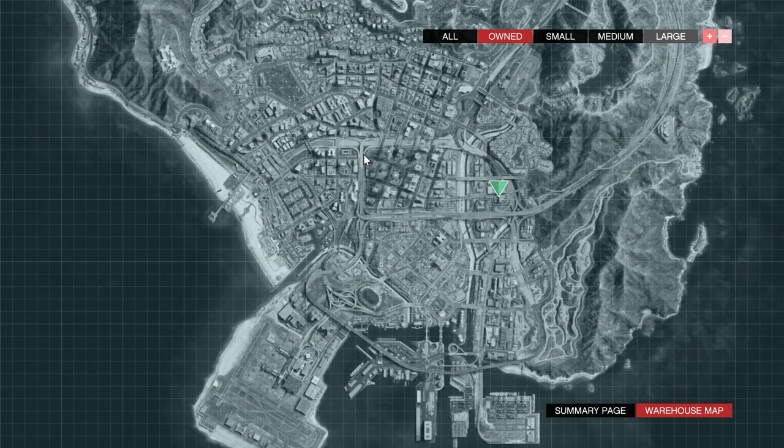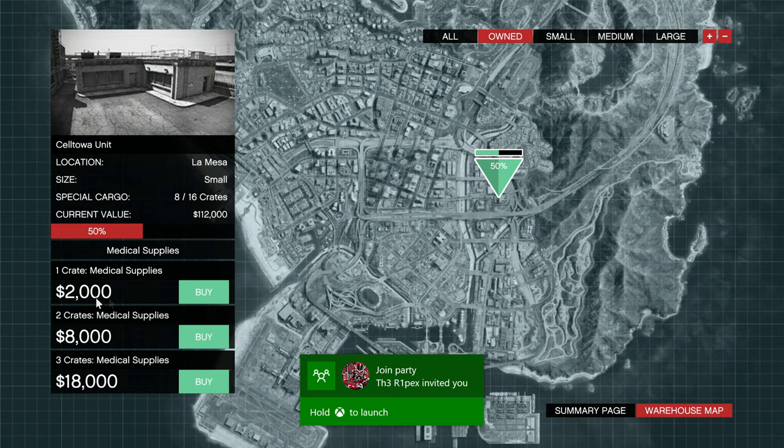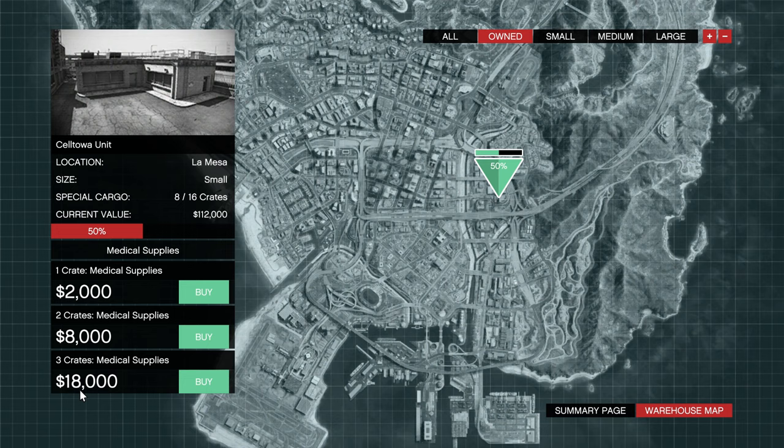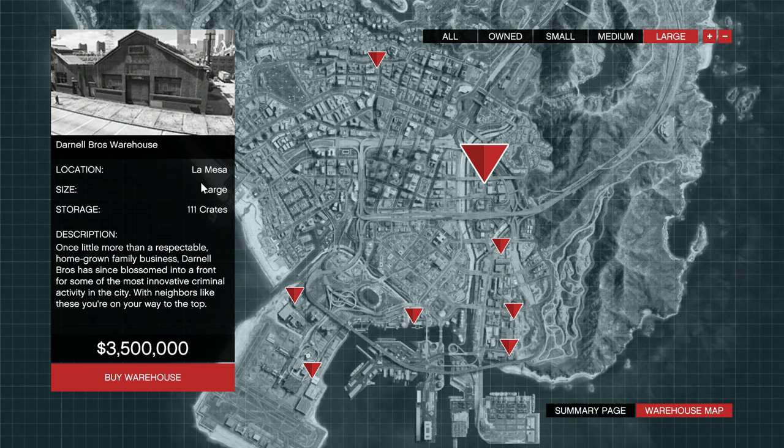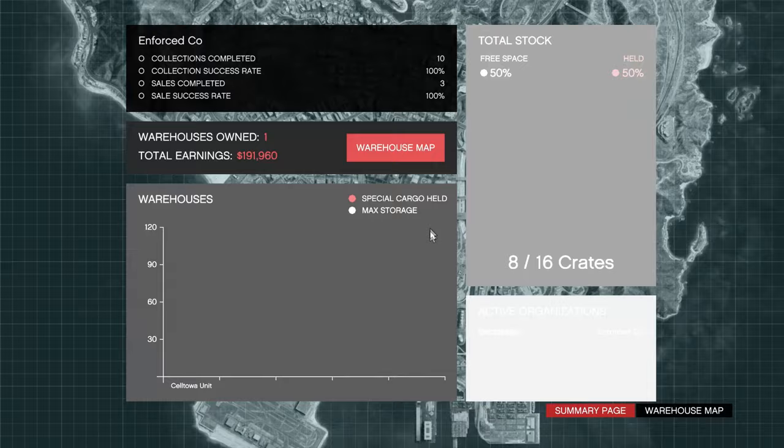Here's the one warehouse I own — it's a pretty rubbish one, but it's a good way to start and build up. You can buy one, two, or three crates at a time. Buying three crates makes it harder, but you'll be able to sell them in bulk for more at the end. The small ones hold 16 crates. Medium ones are about 1 million and hold 42 crates — a hell of a lot more, I'll probably upgrade to one. The large ones are proper good — 3.5 million but you can hold 111 crates. You sell them from the actual warehouses, not from that computer.